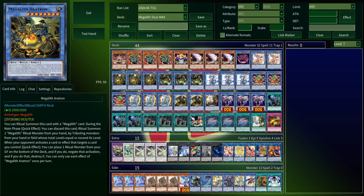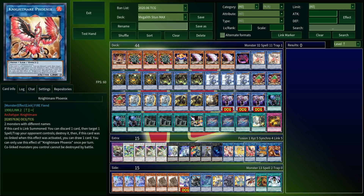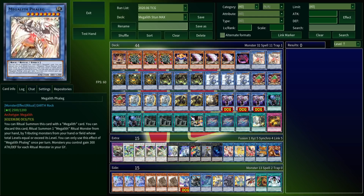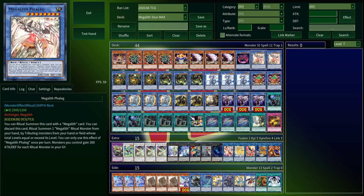You can do other stuff, of course. This thing can negate targeting effects, so can Surveus. You've got a toolbox of Ixiz and Lynx, and don't get me started on Chaos Max — we'll get to him. But most of the time you're just going for these two: summon Beth, blow up the field, summon Feleg, attack for game. That's the plan, and it's very simple.